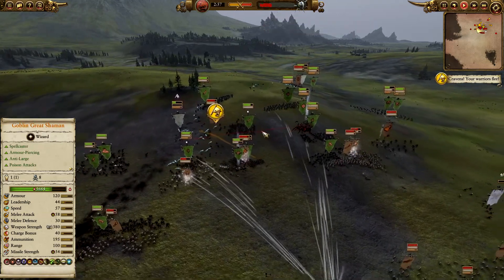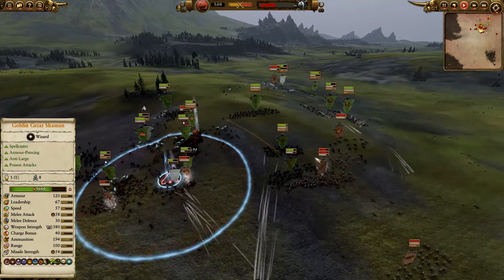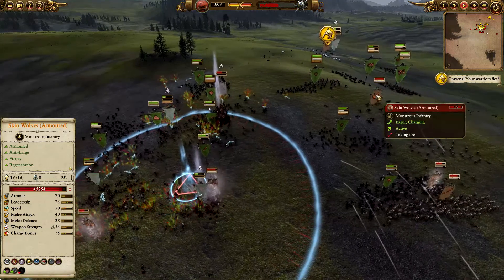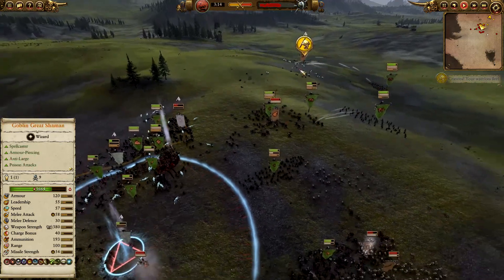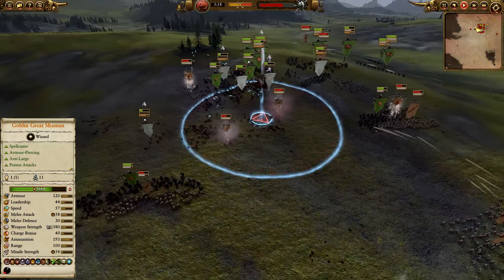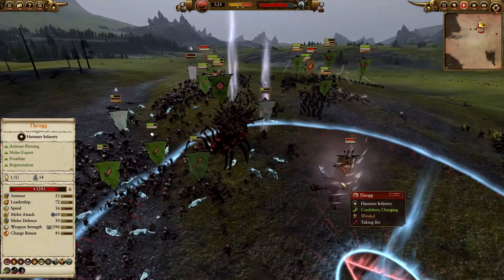The problem with a lot of archer units is they don't count towards the Waaagh! The All Biggins did a good job fighting off the wolves at the back, but the armored Skin Wolves are something you've got to keep an eye on — if they get to those archers, they will chew them up. Another fireball coming in — that's a hit! And Frog is coming in as well.